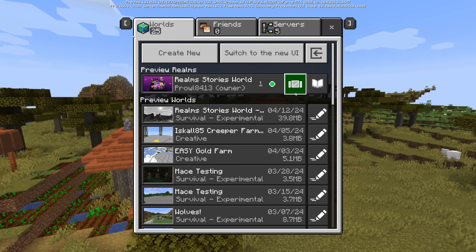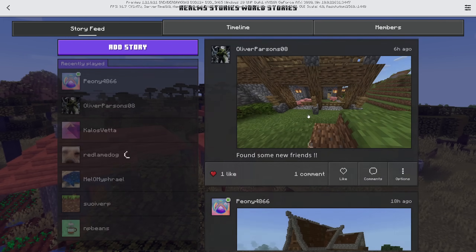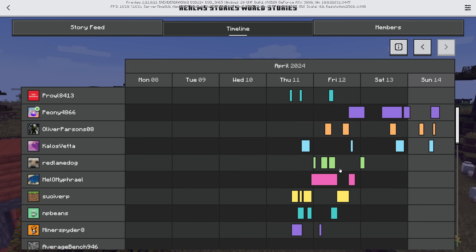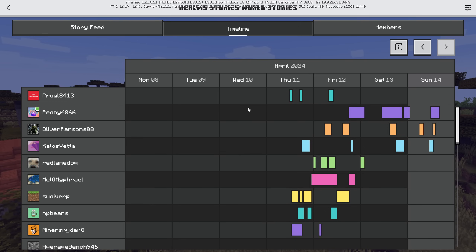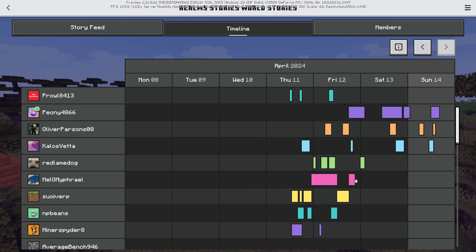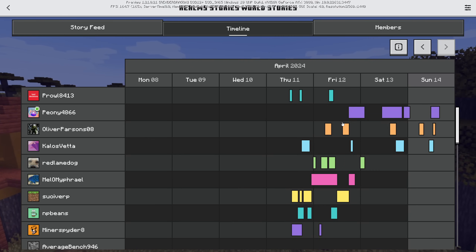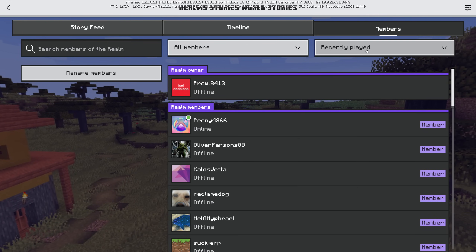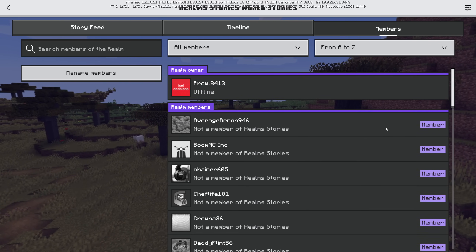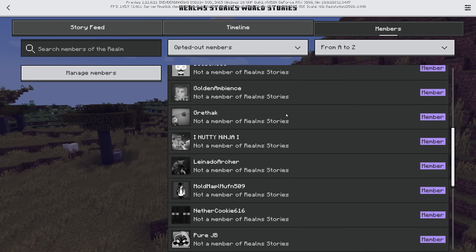I waited three days and gave a whole bunch of people in my Discord access to this realm to see how they'd use Realm Stories. First, I want to show you the Timeline — it actually shows you who's been on and how much they've been on, assuming they've opted into stories. People who didn't opt in don't show on the timeline. You can see who's been on what days, roughly what times. You can also sort members by recently played or alphabetical order, easily see who is or isn't in your server, who's online right now, and who opted in or out of Realm Stories.